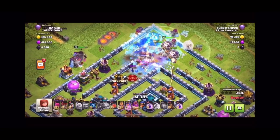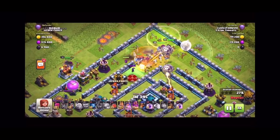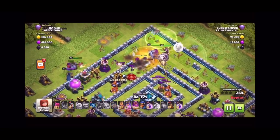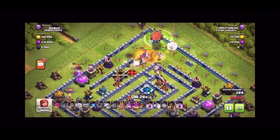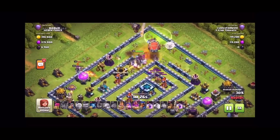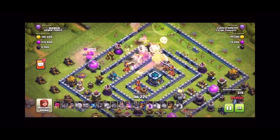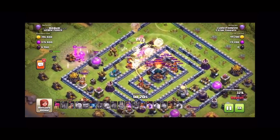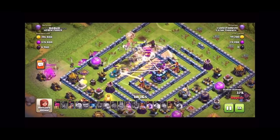Right now I've got a poison spell working on that enemy clan castle and those balloons are getting pretty deep into the base. I feel pretty safe about putting the blimp in. Right now it's inside of the aura of the warden. I'm going to drop a rage, use the warden ability, and it gets into the town hall and takes out that center town hall.